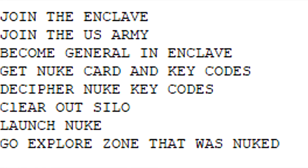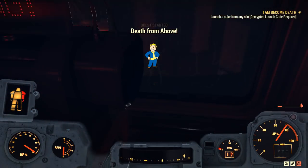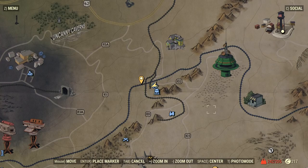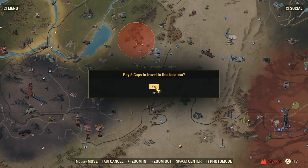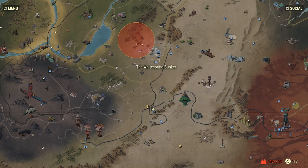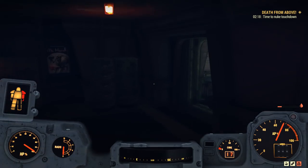The very first thing on this list is join the Enclave. In order to join the Enclave, it's a pretty long quest itself. Pause this video right now — I already have a video on my channel showing a full walkthrough, linked in the annotation at the top right. If you have not done this yet, go there. If you have already done that, good job — now you're on part two.